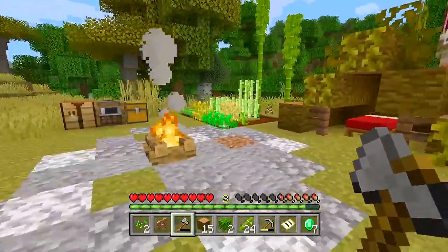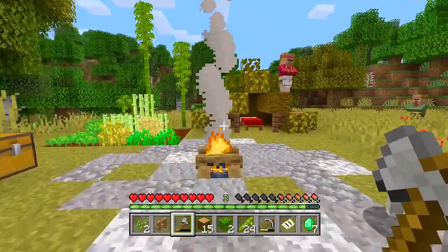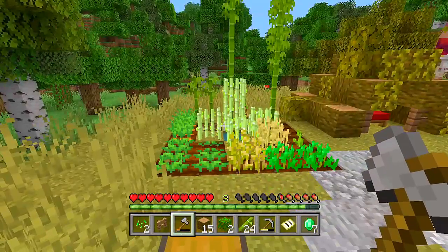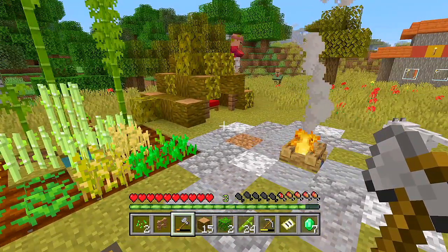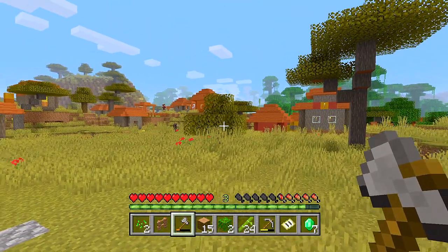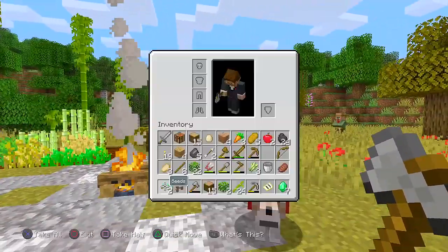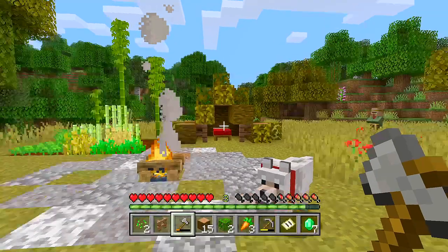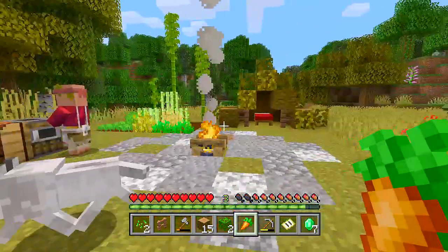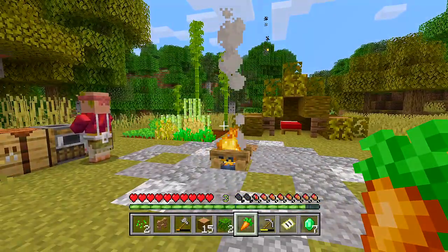So guys, I'm going to end episode one here. In episode two we'll do some mining, gather up a bunch of iron, make a full set of iron armor and an iron sword, and then possibly try to take out that pillager outpost. Remember, if we can get 200 likes on episode one that'll be really cool and it'll let me know I should continue this series. If you enjoyed, please leave a like, subscribe for more, and I'll see you guys in episode two!